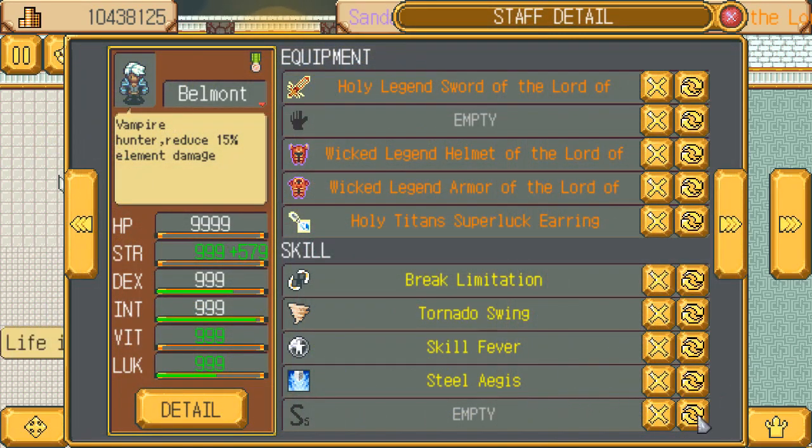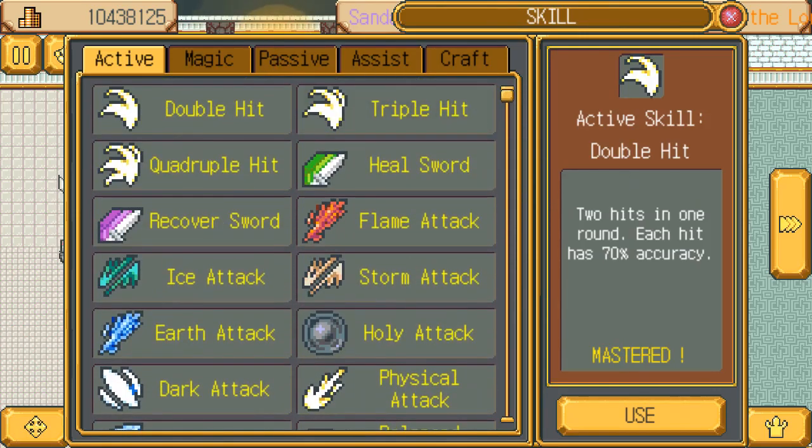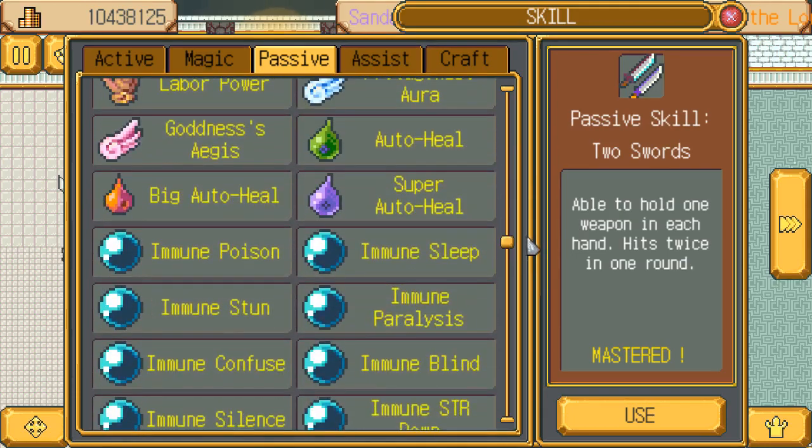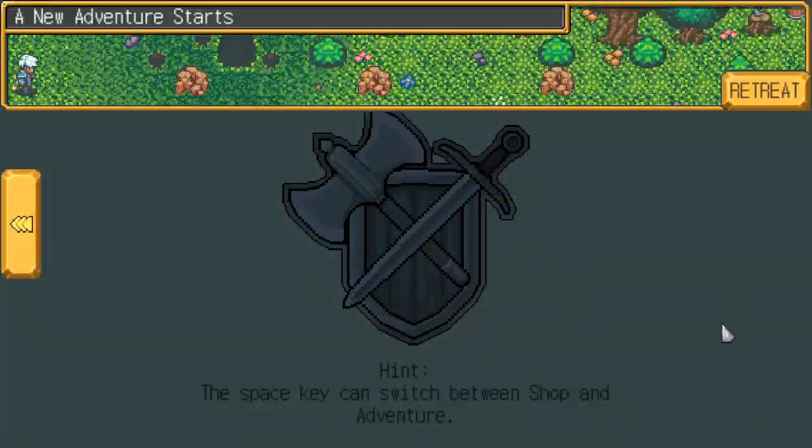Some skill fever. Steel Aegis to reduce some melee attacks. We're not going to use all sucking because I believe this guy uses reverse. So we'll just use all immune. That should pretty much trivialize this. Go for it.